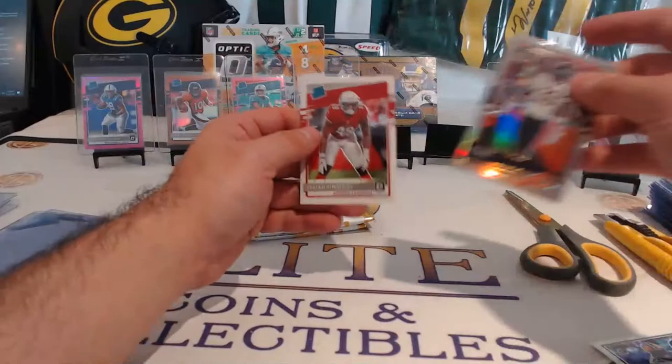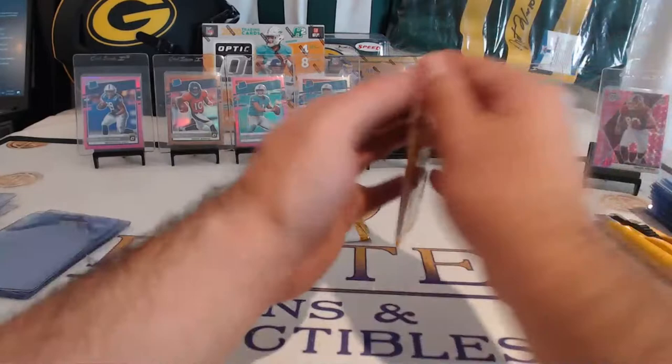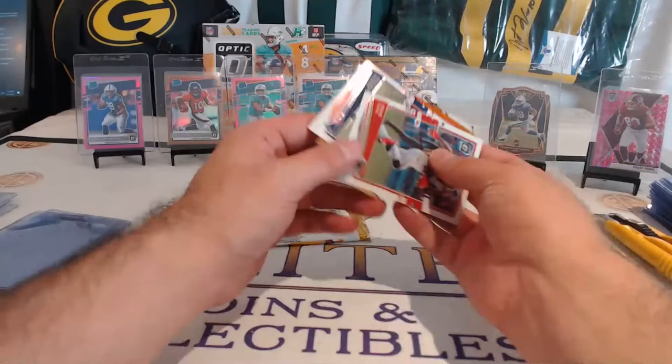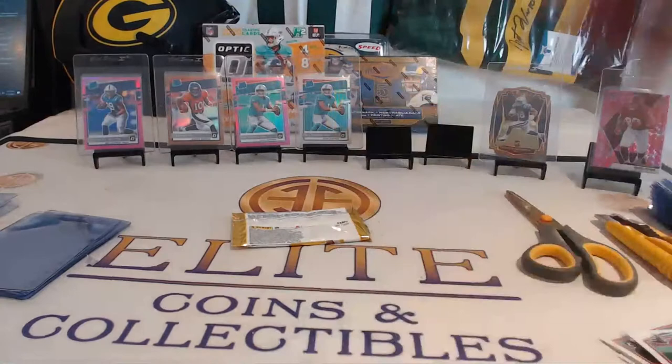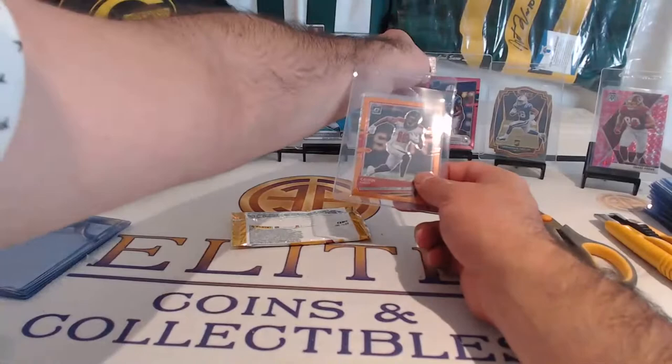Devontae to AJ, Jalen Johnson, the Bears — Isaiah Simmons here. Baker, Juju, Calvin Ridley, Andrew Thomas. Julio Jones, Stefan Gilmore. Calvin Ridley to 79 — Antonio Gandy-Golden 16 of 79. Two off the jersey number — that's a cool hit for the Falcons, congrats. Getting a numbered Ridley there with the scope.